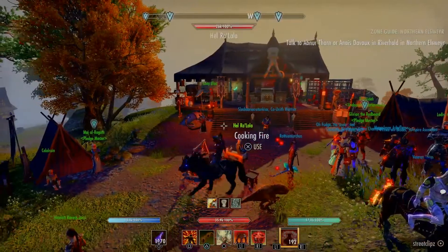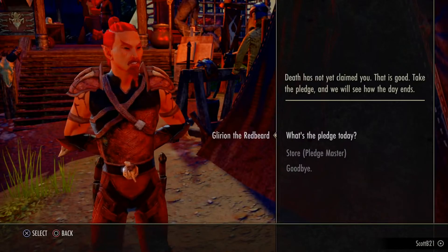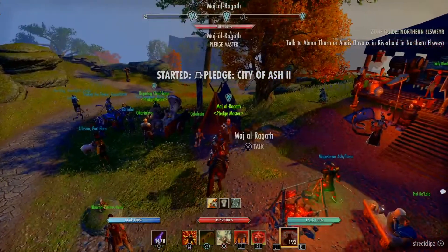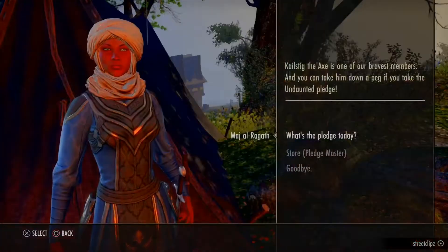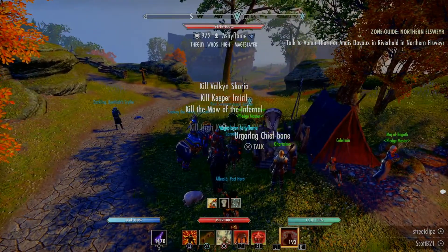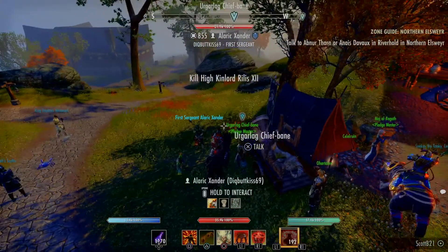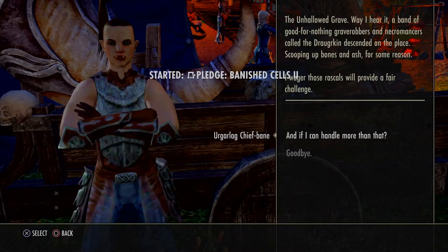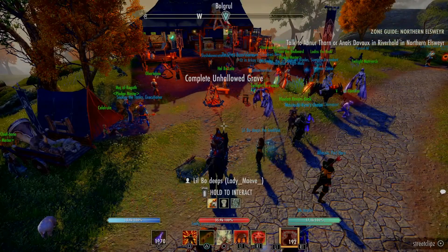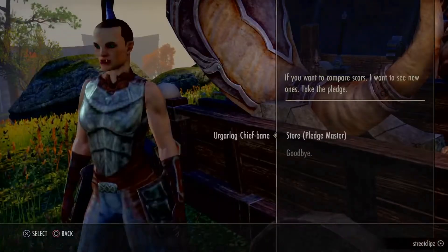When you hit level 45, come back to this tent and talk to these guys to accept your pledges. I was going to City of Ash - City of Ash 2 is one of the easy ones. We've also got Banished Cells and Unhallowed Grave as pledge options. You can get extra XP and extra Undaunted Keys from completing these. The Undaunted Keys are what you use to open the store where you get all your monster sets.